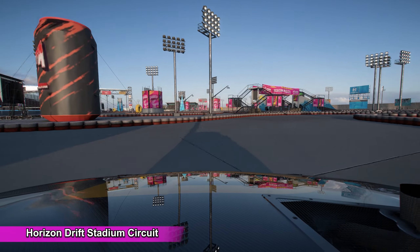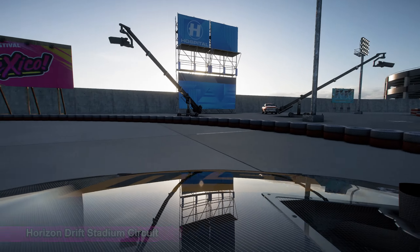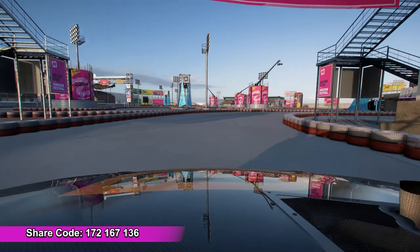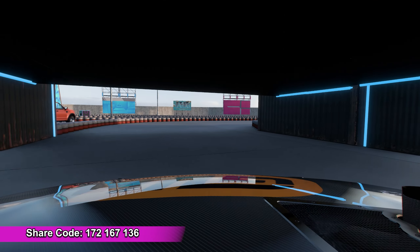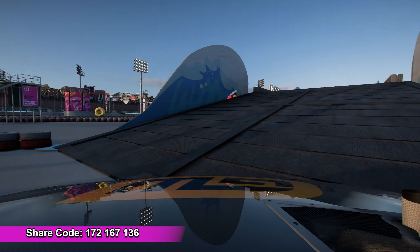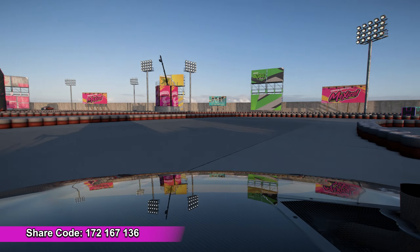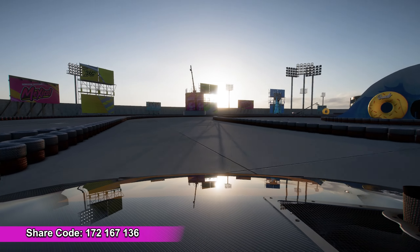The second Event Lab creation is the Horizon Drift Stadium Circuit, built on Event Lab Island. Unfortunately I'm pretty terrible at drifting and this looks even worse on the replays than it felt when I was driving. The route itself is a cool fully custom stadium drift circuit with a pit lane, paddock, car park, fan zones and more. Like the previous event, this is also set to Anything Goes, and I chose a Formula Drift Supra for this one.